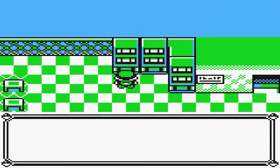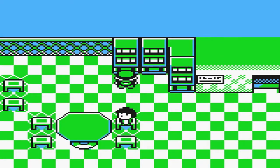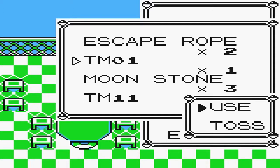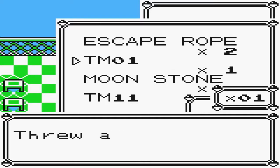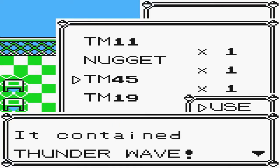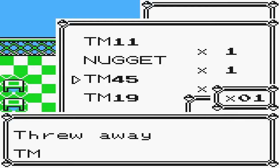So I suggest buy two Fresh Waters. But we have no room for anything else, so we're going to have to toss a few things. I'll use an HP Up on Dugtrio because of his low HP, so that gets rid of that item. TM01 is Mega Punch - I don't think I'll be giving Mega Punch to anyone, so I'll toss that. And one more item to toss would be TM45, Thunder Wave. I don't think I have anyone else that can use Thunder Wave besides Raichu, so I'll toss that as well.